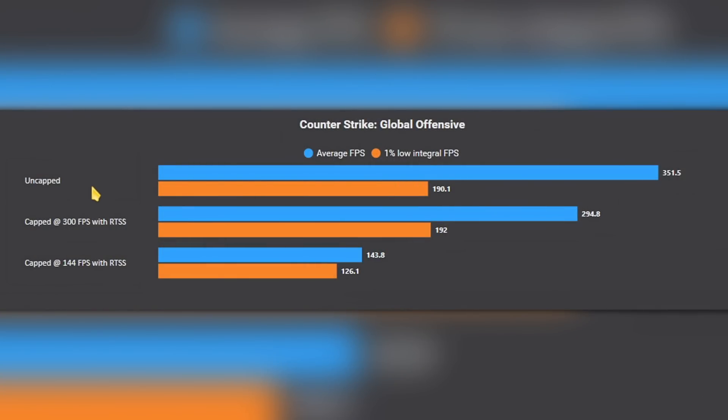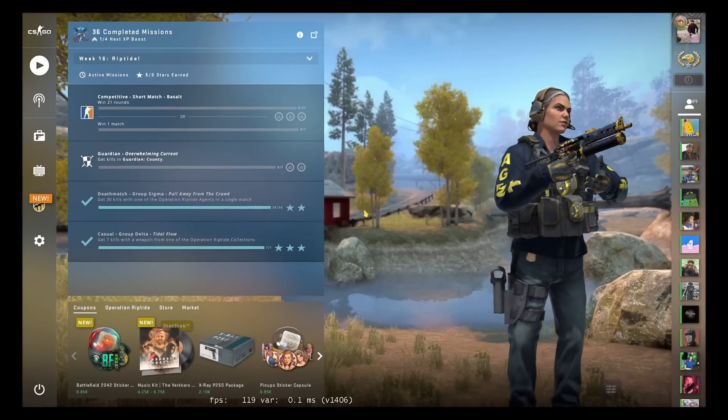That's just not true from my testings. Even if the game is uncapped versus being capped at 300 FPS with RivaTuner, the 1% low is practically unchanged. Now, I know you see a slight increase here, but keep in mind this slight variation is very normal due to the sample size, and the results are just not going to match exactly. Besides, the average FPS is now capped, so once again you're forcing a less up-to-date image — and let's not forget increased input lag. From this perspective alone, capping it at 144 FPS, the game actually looks quite stable.